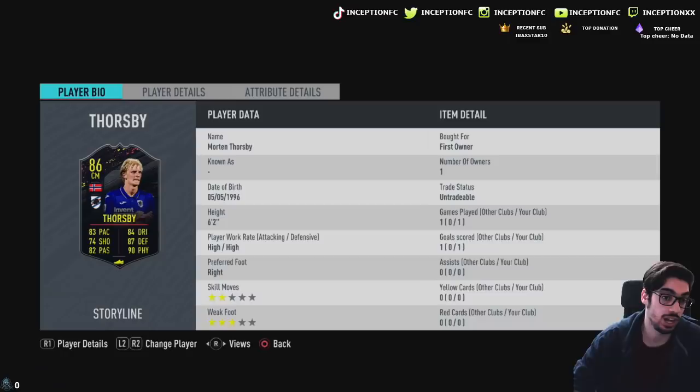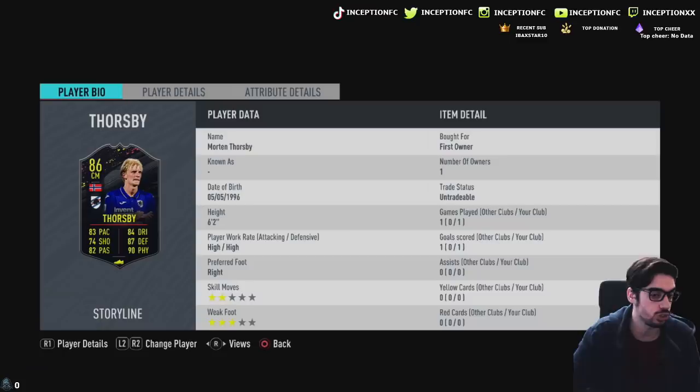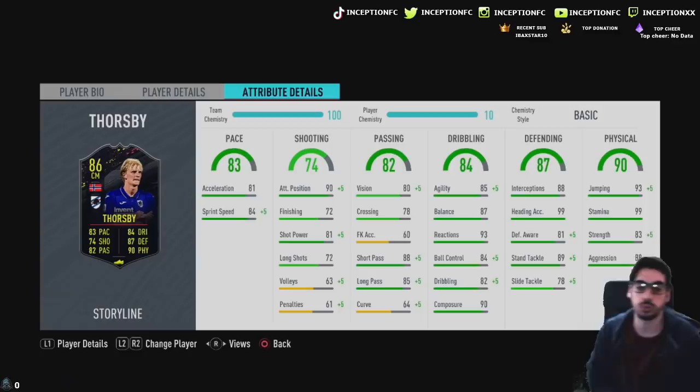This card with the basic chemistry style already looks like a beast. He's one of the three options for the first cards that look really nice. We're looking at a card that is six foot two with high/high work rates, right-footed, two-star skill moves, three-star weak foot. Right off the bat, this guy is going to be used as my right center defensive mid, with 81 acceleration and 84 sprint speed.